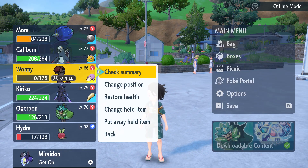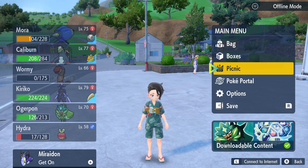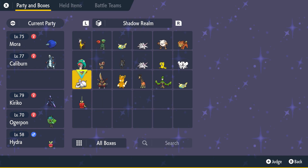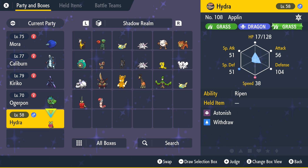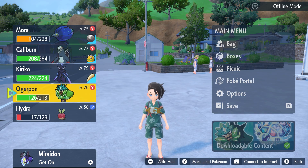Wormy was defeated so we're just gonna put away the soft sand and bench Wormy. Wormy is sent to the Shadow Realm — we no longer need it. We're gonna evolve Hydra into another Hydra Apple, so we're gonna do that first. Oglepond — yeah, I feel like we need to level him up.